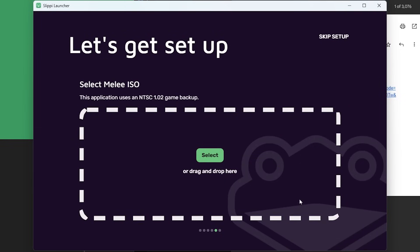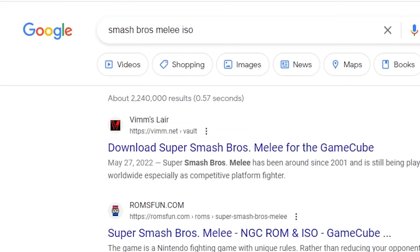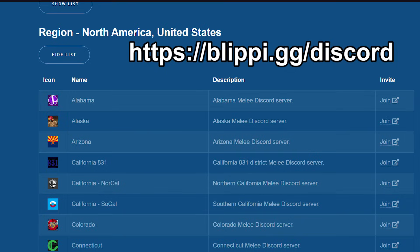Now you need a Melee ISO — this is a digital copy of the game disc. To get one, you can ask your friends on how to get one. If you have no friends, then you could join your local Smash Bros. Melee Discord in your area.